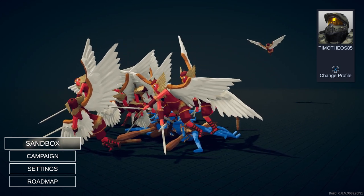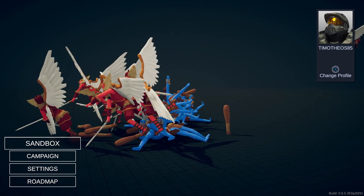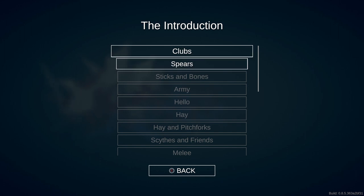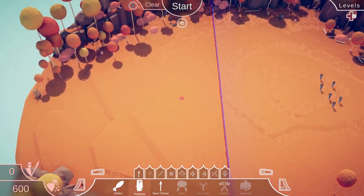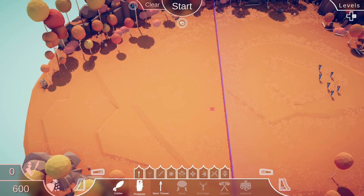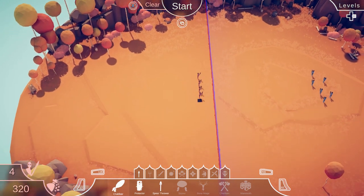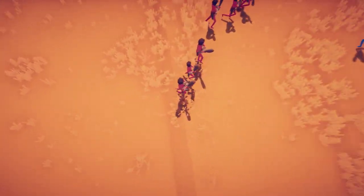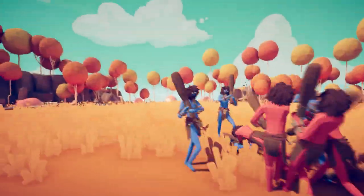Welcome everybody to TABS. This game has been on Early Access on Steam for quite some time, and today it just came out for Xbox, so I thought we'd preview it a little bit. We're going to check out the introduction. Controls are pretty simple: left stick moves around, right stick independently moves your cursor. We're going to try to beat the other team with sheer numbers. Let's slow it down with the left bumper - watch them move in!